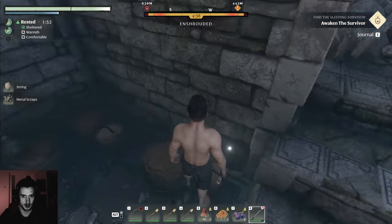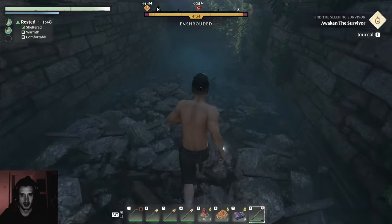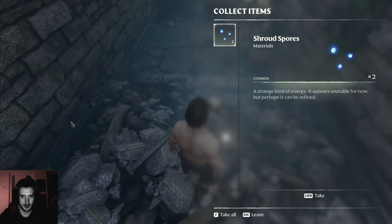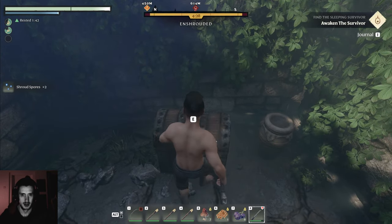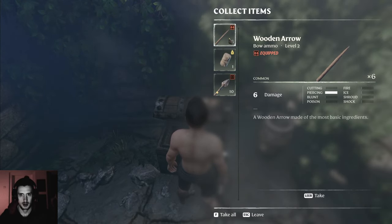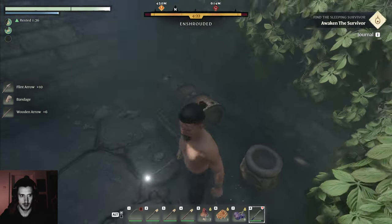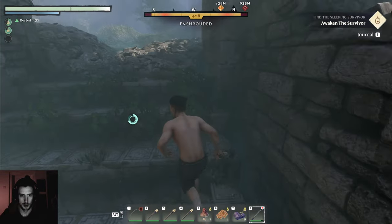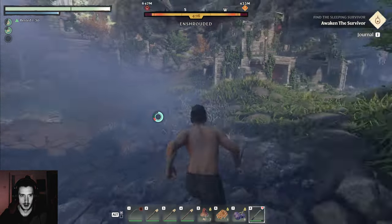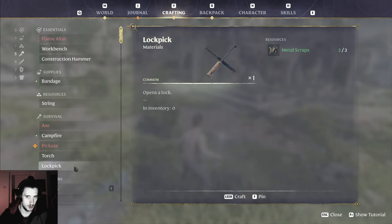Metal scrap! I have some in my chest, I believe. One dog pick — it can't do me any good unless it's the fallout system, then I can handle it. A flint arrow — we already got an arrow upgrade, no more nurture. Let's see if I have two metal scraps. Yes I do — craft!